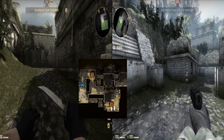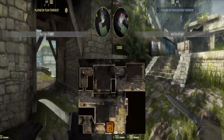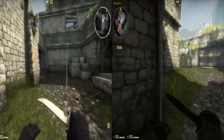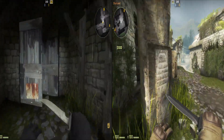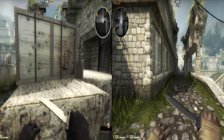Next we'll take a look at the same choke point — the double doors nearest the terrorist side — but with CTs approaching from the overpass. As you can see, terrorists once again have the advantage of passing through the doors first, but a well-coordinated rush from the CT side makes it dangerous to attack.